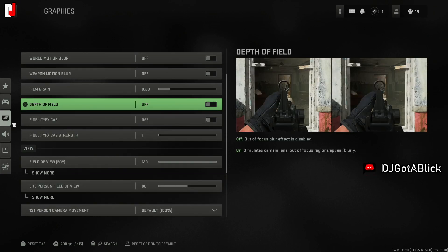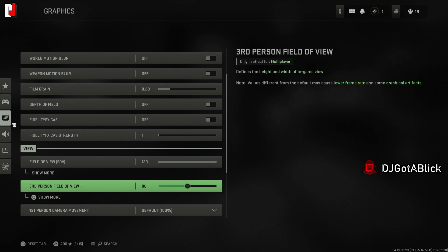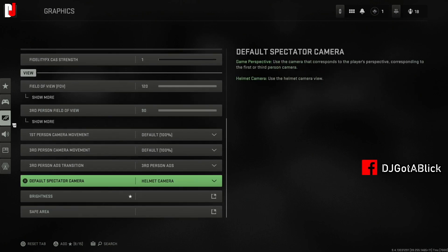One thing they should add is a left/right comparison view when you're changing settings, so you can see the difference. I'll just do trial and error and change things as I go. For field of view, I set it to 120 — I want to see everything with no blind spots, the whole frame. I also adjusted third person field of view and first person camera placement.